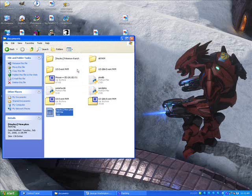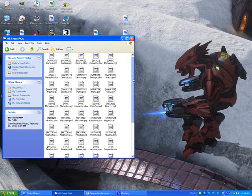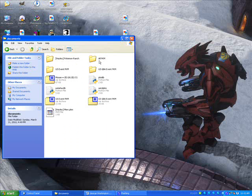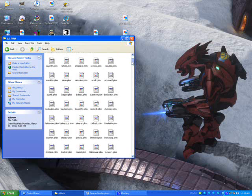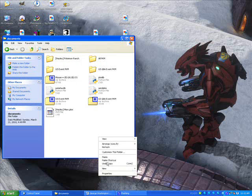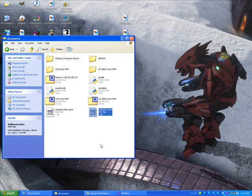Now go and drag a PKM file onto SendPKM.py. I am going to copy a downloaded PKM file from a folder, for example, and paste it and drag it.